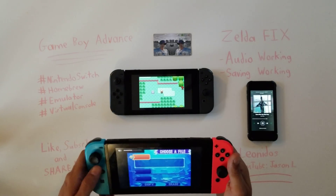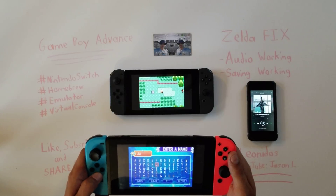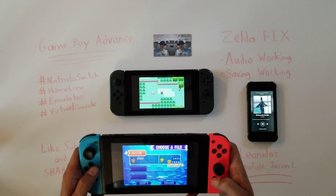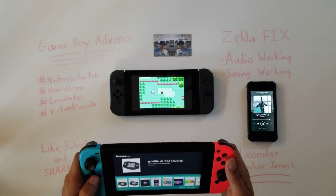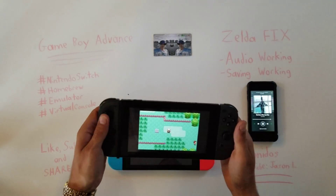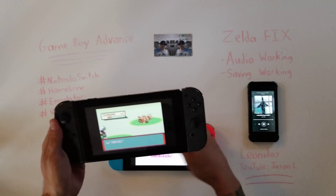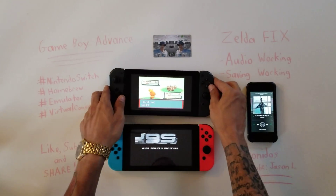Earlier when I was playing there were no problems with the audio, and for some reason now I'm having issues. I don't mind this happening during the video because it just shows that you can have issues. I was running 5.0.2 with this emulator and audio wasn't a problem. The audio is running perfect on the other Switch — can't understand why it's doing the same thing.